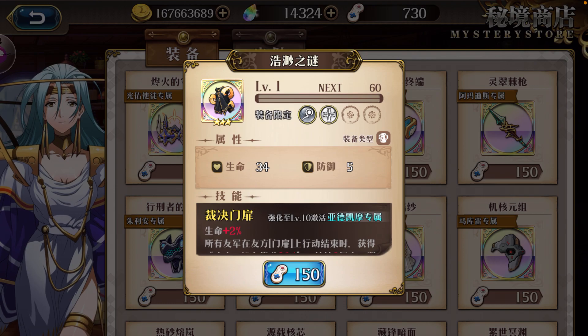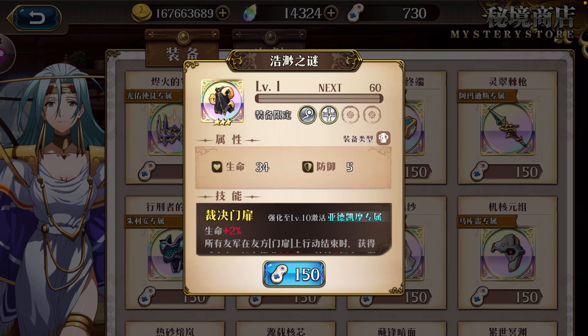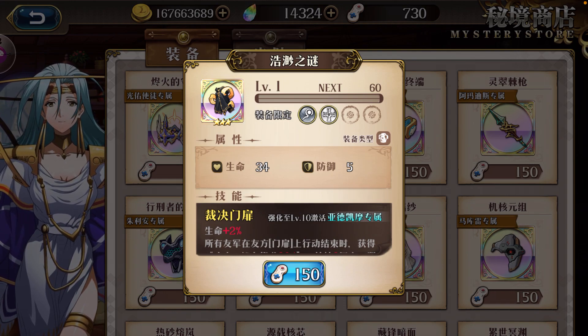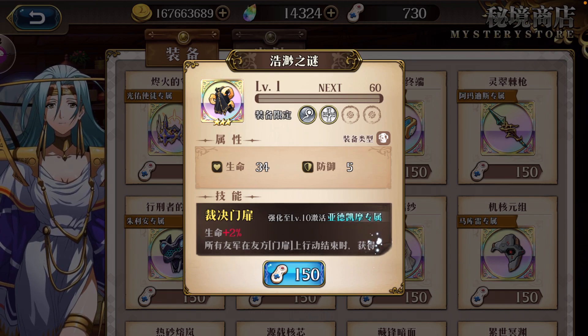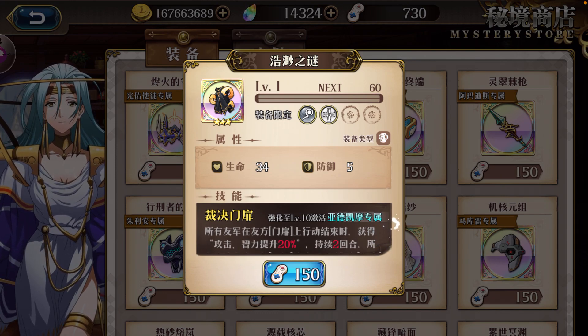It's a dress — apparently it's great, finally they are giving a dress instead of a helmet. This is known as 'Judging Door' or 'Judgment Doors.' It's an item that provides HP, and again at max stats it provides 10%.